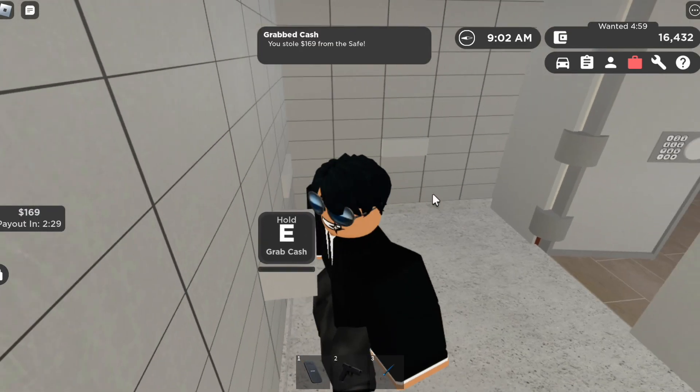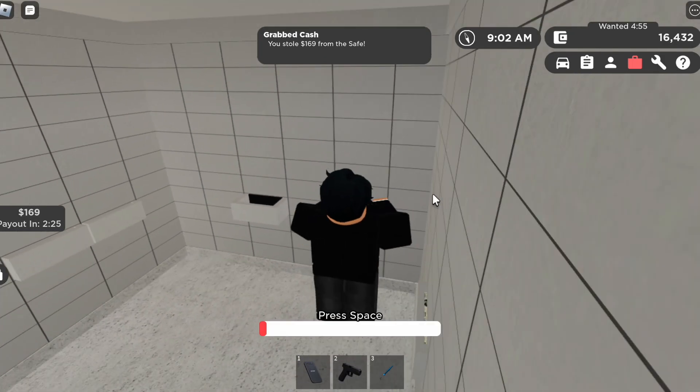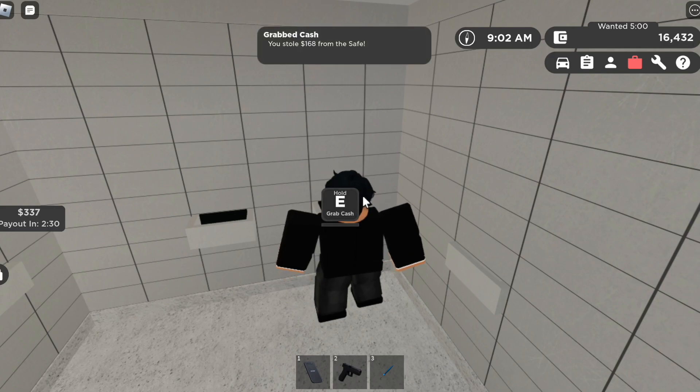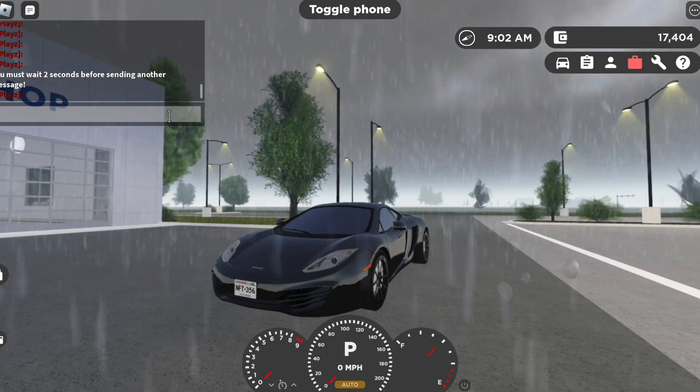You just spam space to crack it, then you grab cash. I got 169 dollars — then you spam space again to grab it all. This just adds time pressure, and if there were actually cops on the server, I would get caught right now.